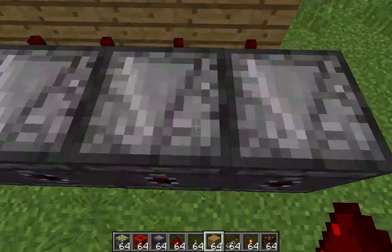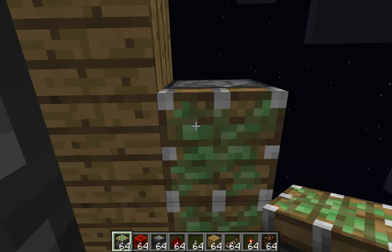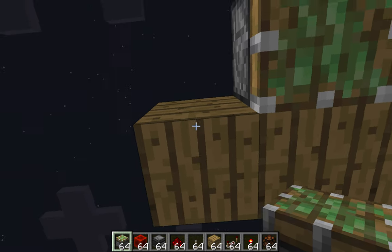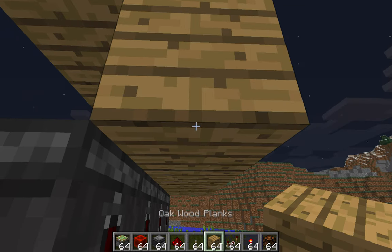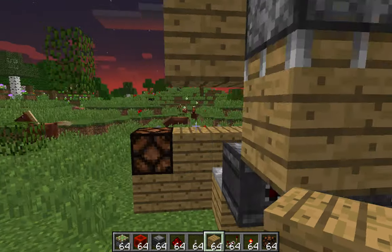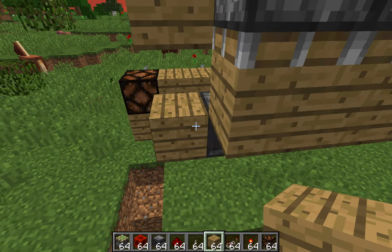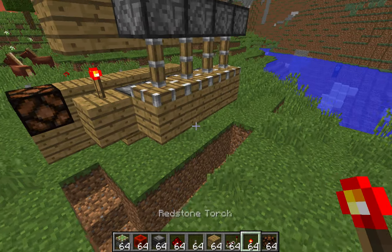And then over here, have there be sticky pistons on the side that's closest to the pit thing. But keep this last block open, without a sticky piston. On top of those sticky pistons, have there be blocks. And then place a block to the left — or the closest side to the changing lever thing — of the last observer. And then have there be a redstone torch on top of that, powering those sticky pistons.